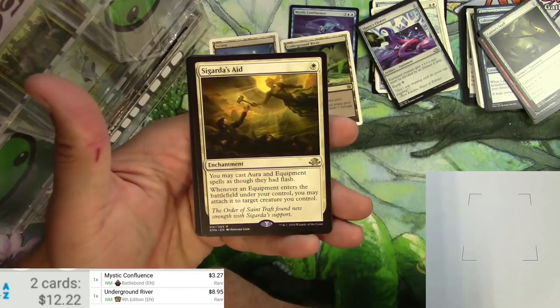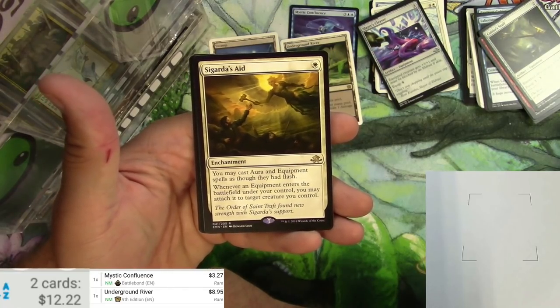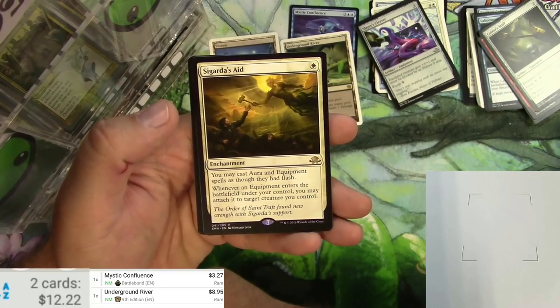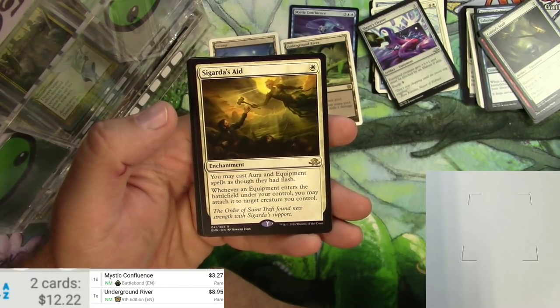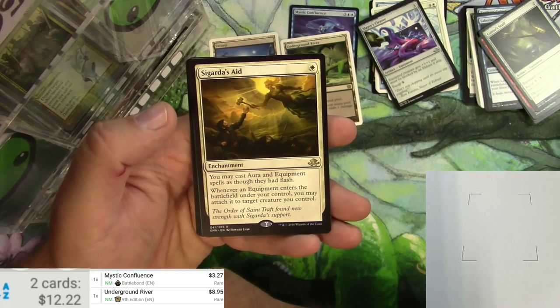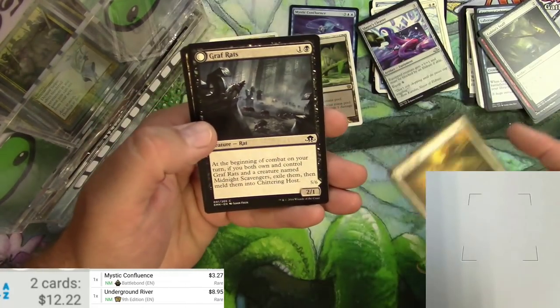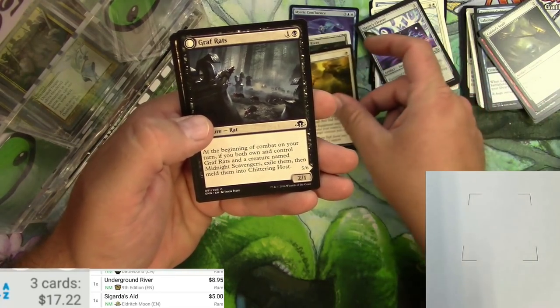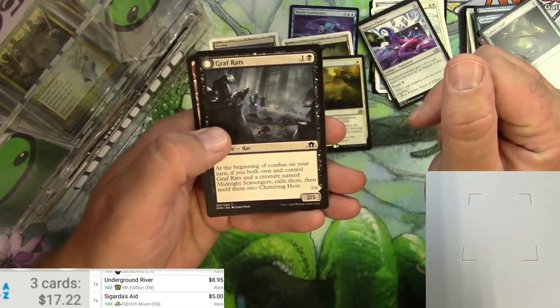Sigarda's Aid is an enchantment for one white. You may cast aura and equipment spells as though they had flash. Whenever an equipment enters the battlefield under your control, you may attach it to target creature you control. I feel like this should be a good card — it's $5, so that's pretty decent. Yeah, I think that's got quite a bit of play possibility.